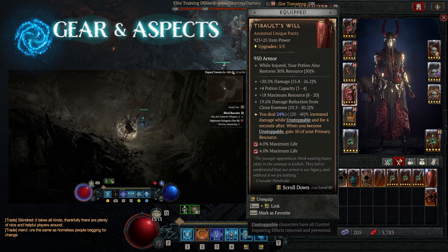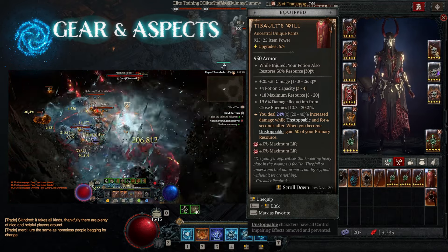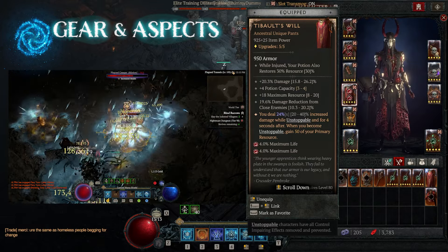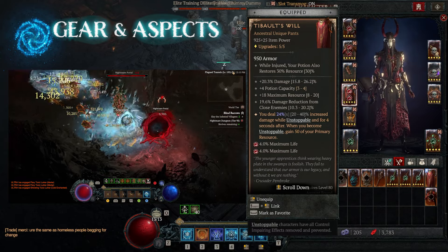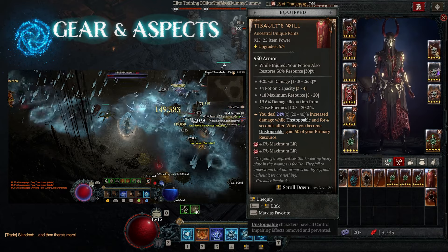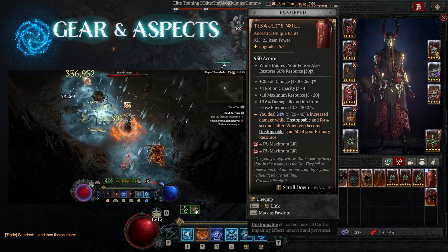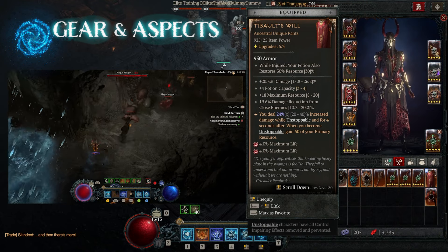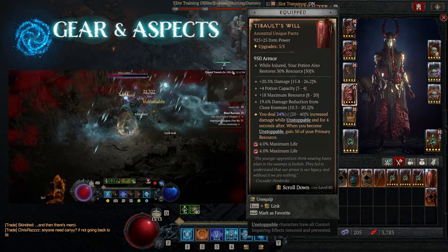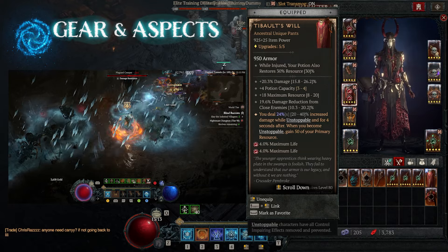For the pants, we're using Tybalt's Will. This build is built around teleporting constantly — it's almost impossible to kill you as you're teleporting because you're getting so much damage reduction. At the same time, you're also gaining an incredible amount of more damage as we're teleporting, because as we teleport we become unstoppable. Tybalt also adds a lot of primary resources, so we're getting damage and resources back every time we teleport and become unstoppable.